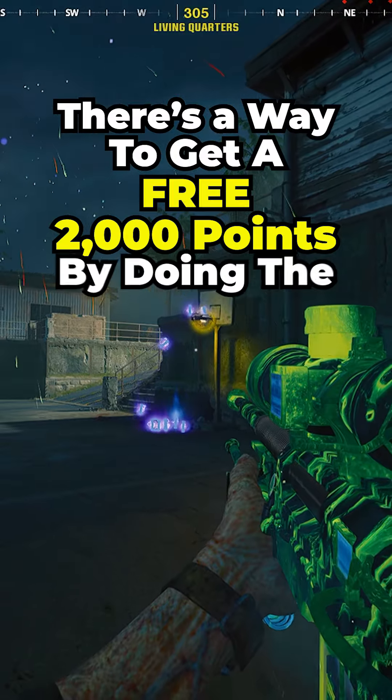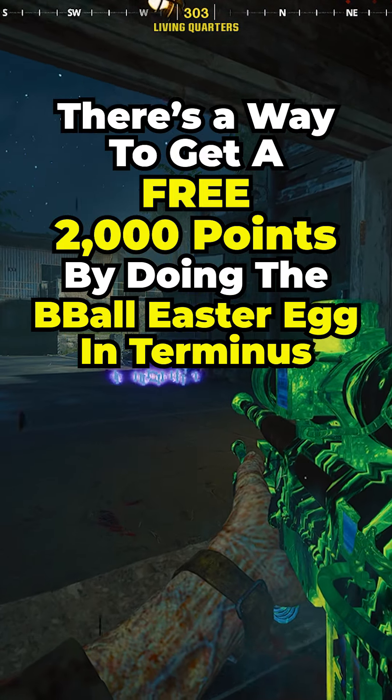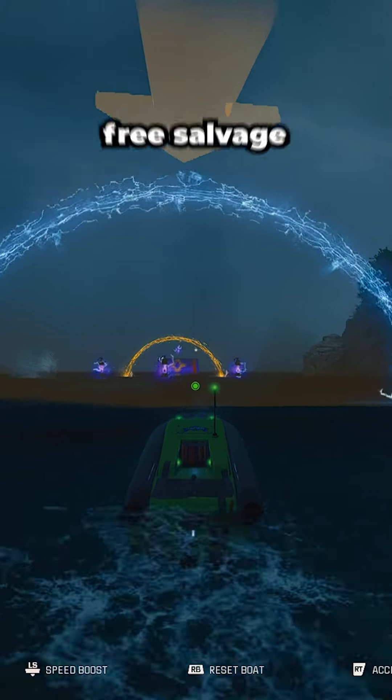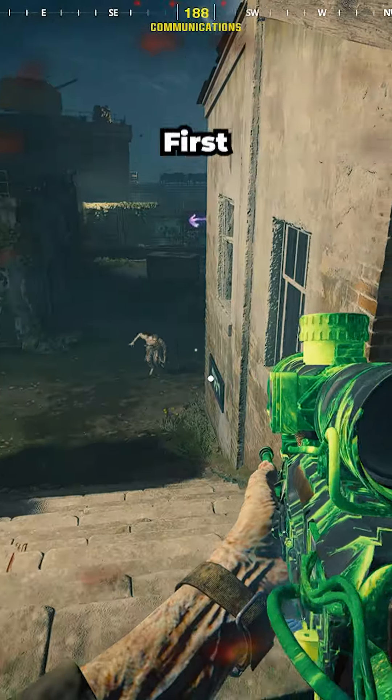There's a way to get a free 2,000 points by doing the basketball easter egg in Terminus on Black Ops 6 Zombies. You can also do a boat racing easter egg that gives you a bunch of free salvage, so let me show you how to do it.